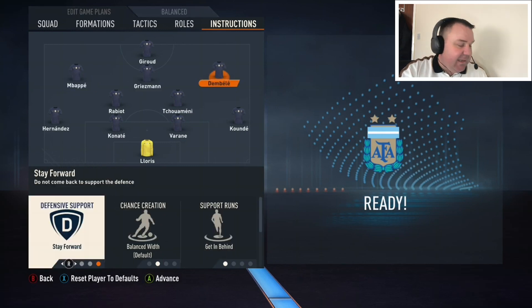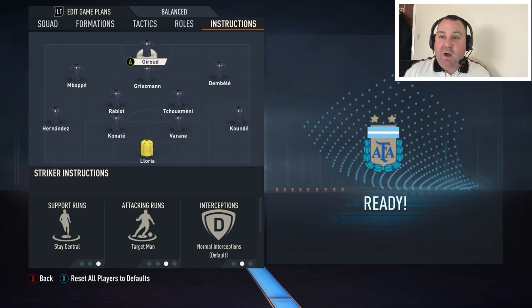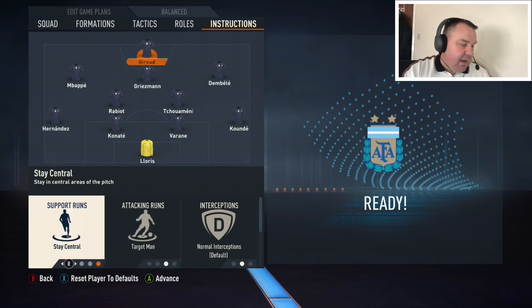On the other side, Ousmane Dembele — exactly the same: stay forward, getting behind, getting to the box for crosses. For Giroud, this is totally different to what I'd play in Ultimate Team, but this is what's great about replicating a real life team. Giroud is 100% stay central — he's the target man, the linchpin, the one Mbappe and Dembele feed off. Can he flick it wide, play a one-two, or get on the end of a cross? So stay central, attacking runs, target man — he'll stay exactly where he's supposed to be.